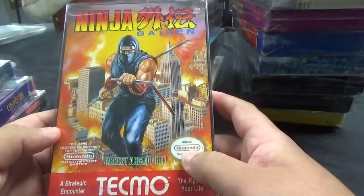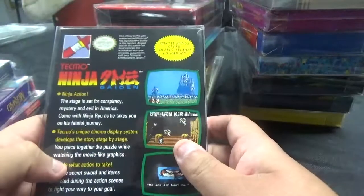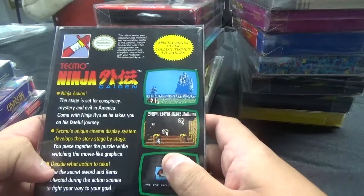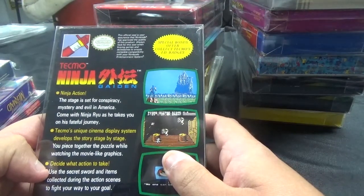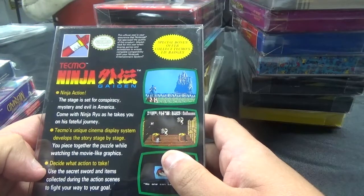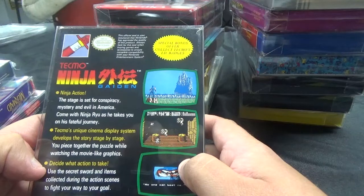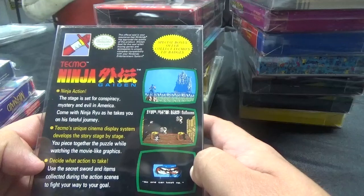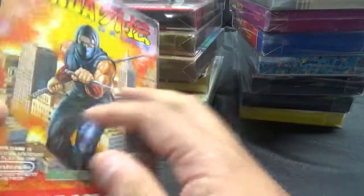Next up, Ninja Gaiden from Tecmo — the biggest arcade hit, a strategic encounter, the fight of your life. There's a special bonus offer to collect Tecmo's ID badges. The stage is set for conspiracy, mystery, and evil in America. Come with Ninja Ryu as he takes you on his fateful journey. Tecmo's unique cinema display system develops a story stage by stage. You piece together the puzzle while watching movie-like graphics, then use the secret sword and items collected during action scenes to fight your way to your goal.